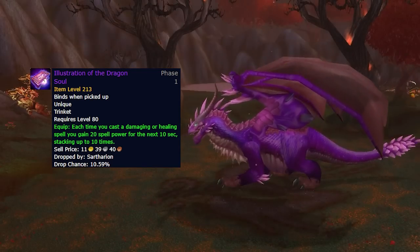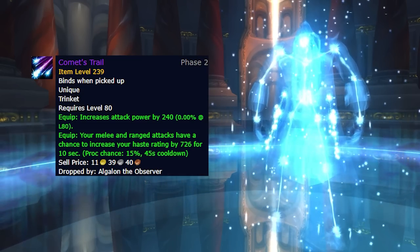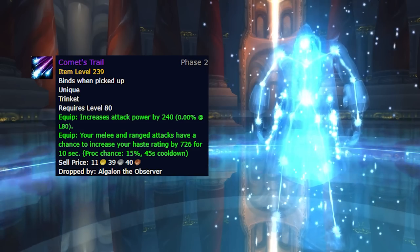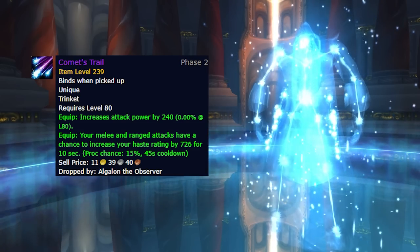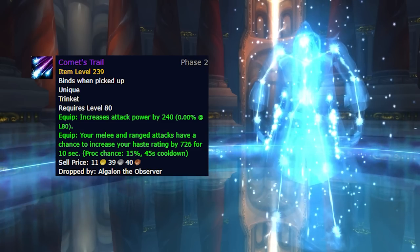Most casters will still pair this with the very overpowered Illustration of the Dragon Soul from Obsidian Sanctum 25-man, since that trinket is still so powerful. In Ulduar, melee DPS will be aiming to get the Comet's Trail, which is essentially an upgrade from the Meteorite Whetstone from King Ymiron in Heroic Utgard Pinnacle. Comet's Trail drops from Algalon the Observer, the bonus boss of Ulduar.